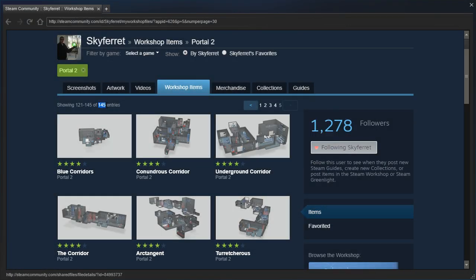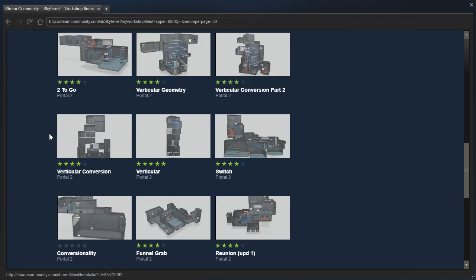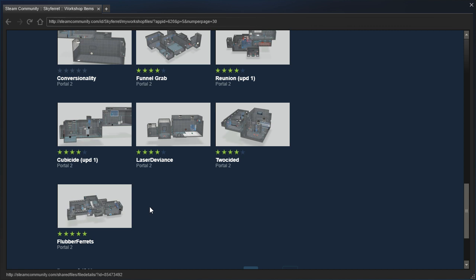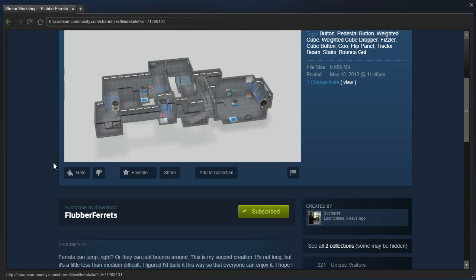There are 145 entries here — 145 Sky Ferret maps, apparently. This is gonna take us like a year and a half to get to Tony of Pure Evil's request, but we're gonna do it. We will do it. Let's start off with Flubber Ferrets by Sky Ferrets.